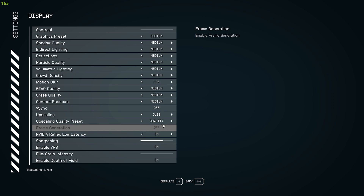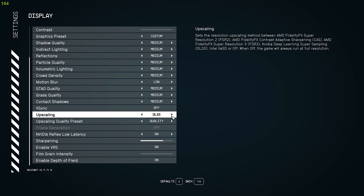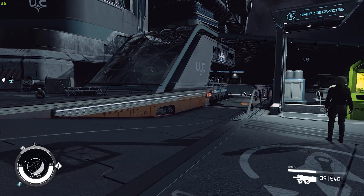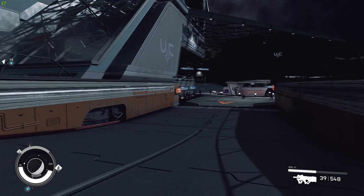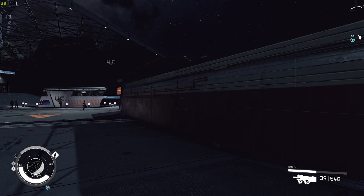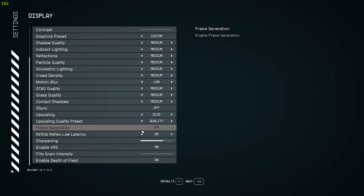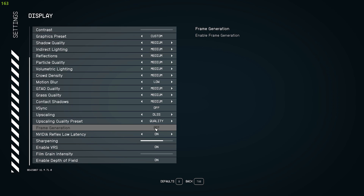You have to have their latest version of GPU. And clicking out, I'm getting a measly 38 FPS as you can see on the left side of the screen. So now we're going to go ahead and turn FSR3 on.